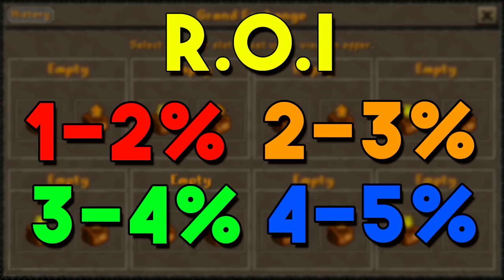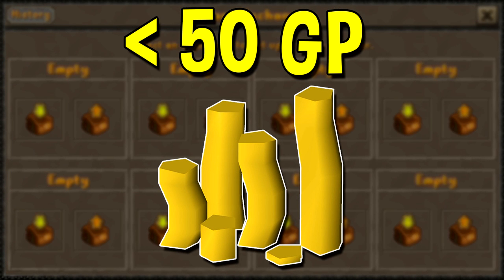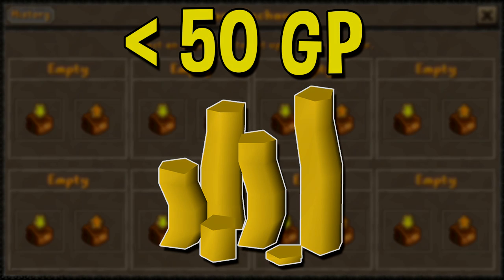For example on GE Tracker the item with the highest ROI right now is the bronze arrow tip at 50 percent — clearly that's not the best item to do, because you're only buying an item for 2 GP and selling it for 3 GP. It's just because it's extremely cheap. So I would generally avoid items below 50 GP. You could still go for some of these cheaper items but they take a long time to buy and sell. When you consider that their volume is extremely high, for example doing something like the willow log — it does have a 1 GP margin but it's going to take a long time.